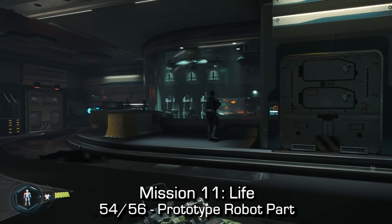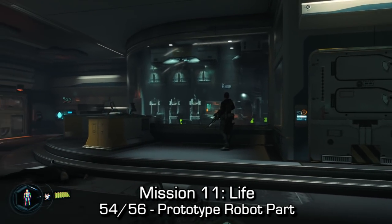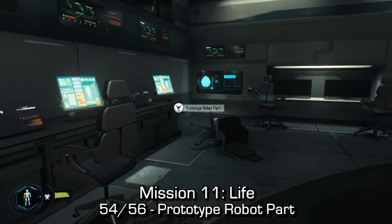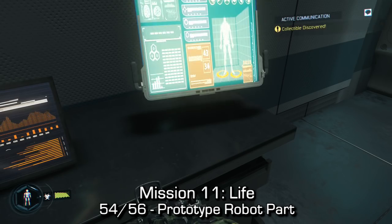Later on in that mission, we'll enter this area with the terminal as our main objective. Before interacting with the terminal, make sure you go to the left-hand side. You'll see some computer consoles — you can pick up the prototype robot part next to the far end console.